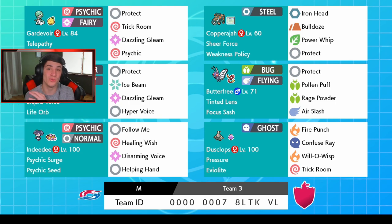On this team we got G-Max Copperajah - I do not know what his G-Max move does and I have never used him, so we're gonna find out today. He looks like an absolute beast - a big bulky attacker with Iron Head, Bulldoze, Power Whip, and Protect. He has Sheer Force as his ability and Weakness Policy as his item. We also have Gardevoir and Dusclops as both our Trick Room setters.